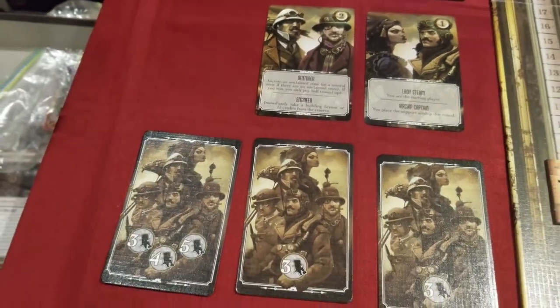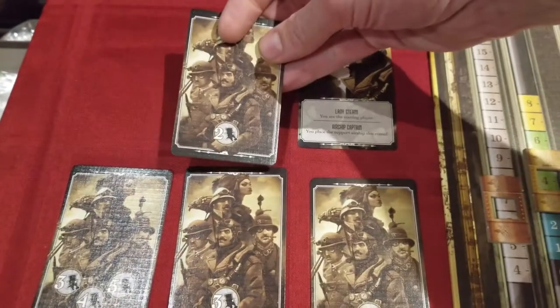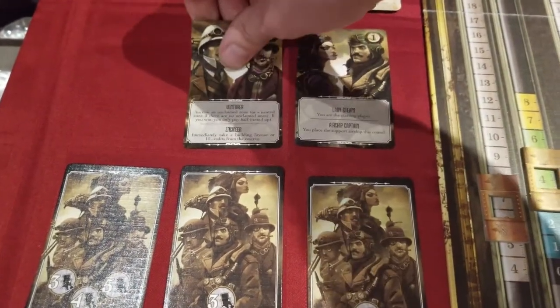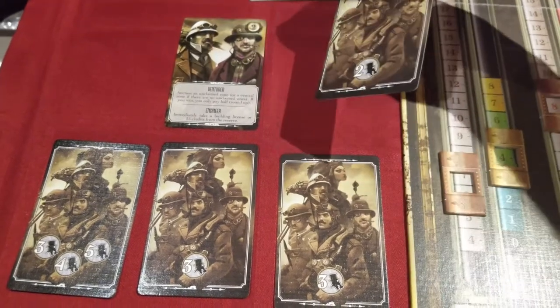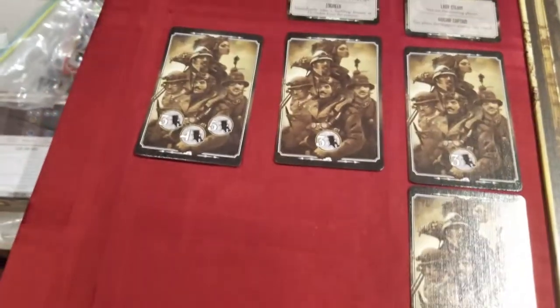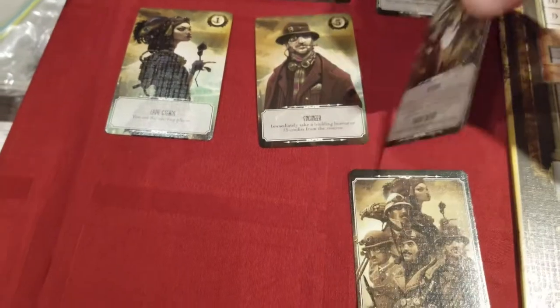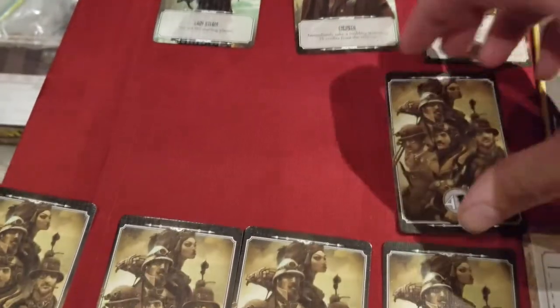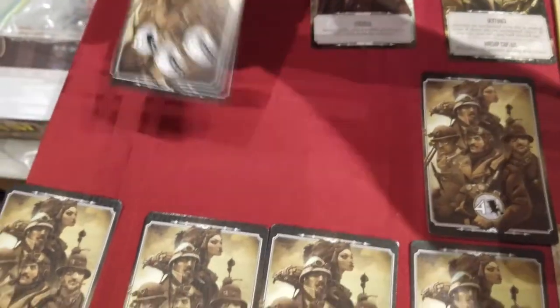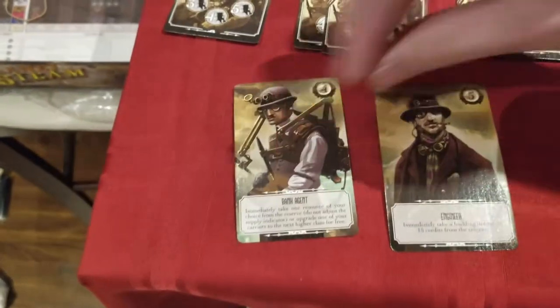Initially I thought it was strange that players don't just control a specialist as a character throughout the whole game, until I finished my first complete playthrough and realized the relative strength of a specialist changes throughout a game's running time. The game features a different arrangement of specialists for every player count. At two, each card offers two specialists, but as the player count increases these will split into their own cards. At four players, one character sits on each card, and with five, a new specialist is introduced. These cards also denote the order of player activation.